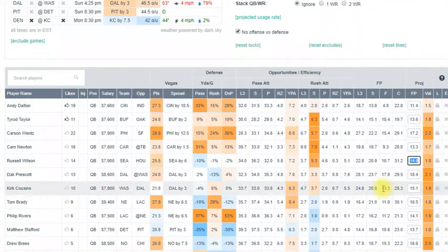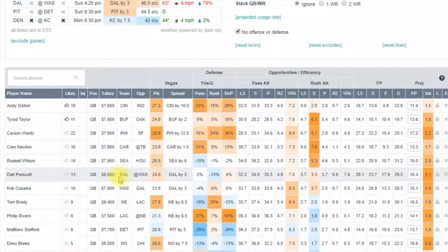Right down here you can put in 16, and it will show you the value. This value metric is basically the projected points divided by the player's salary.